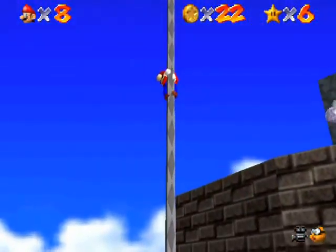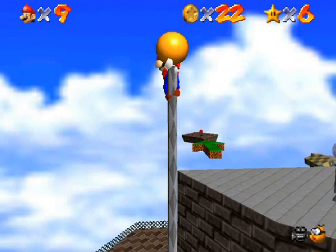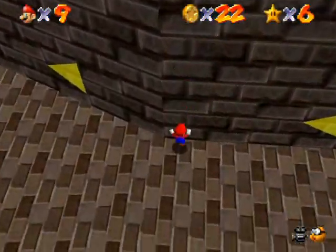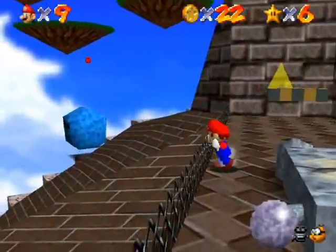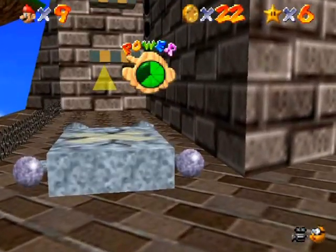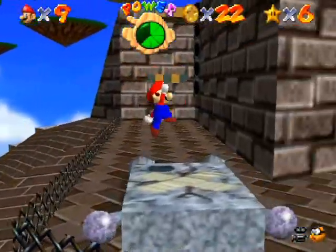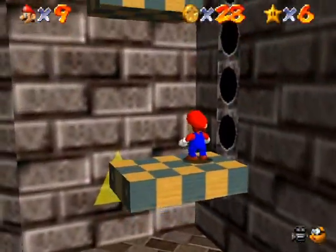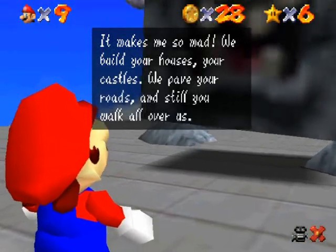I'll climb all the way up to the top of the pole to show you — he just goes right through the top of it. I thought you could stand on top of the pole, but I guess not. I'll let the Whomp squish me to show you what that's like — it's not an instant kill, but pretty silly. And then something weird happened on his back; it gave me a coin instead. Might be an emulation glitch.